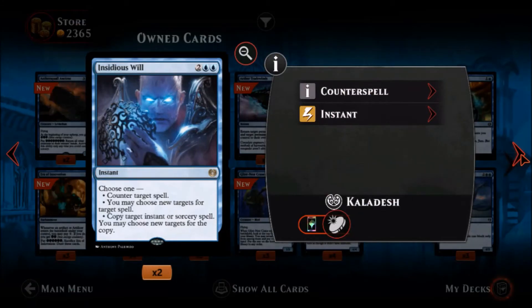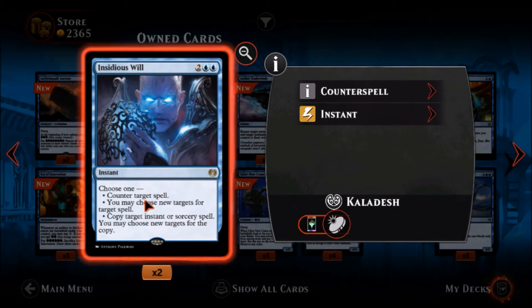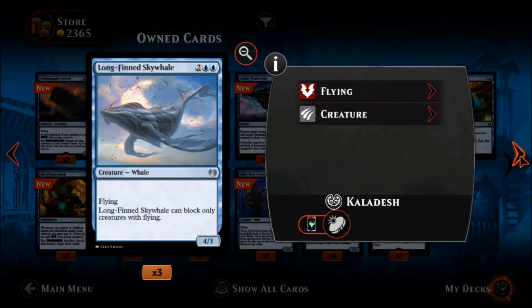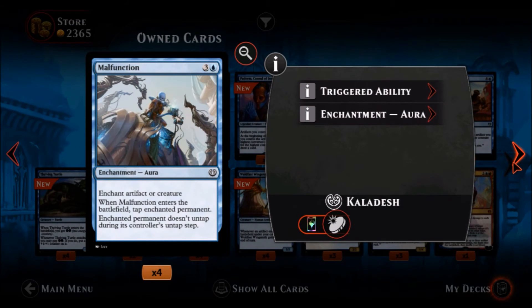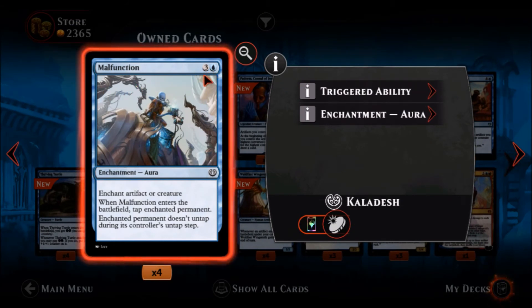Insidious Will — two blue two colorless, a rare instant with choose one. You can counter target spell — four mana for a counterspell is not that great. Or you may choose new targets for a target spell, which is nice. Or copy target instant or sorcery spell and choose new targets for the copy. Kind of expensive for each mode but the versatility is excellent and this will definitely see play. Long-Finned Skywhale — two blue two colorless, an uncommon creature, a four-three with flying, but it can block only creatures with flying. Four mana for a creature that attacks for four is not too terrible but there are probably better things to play.